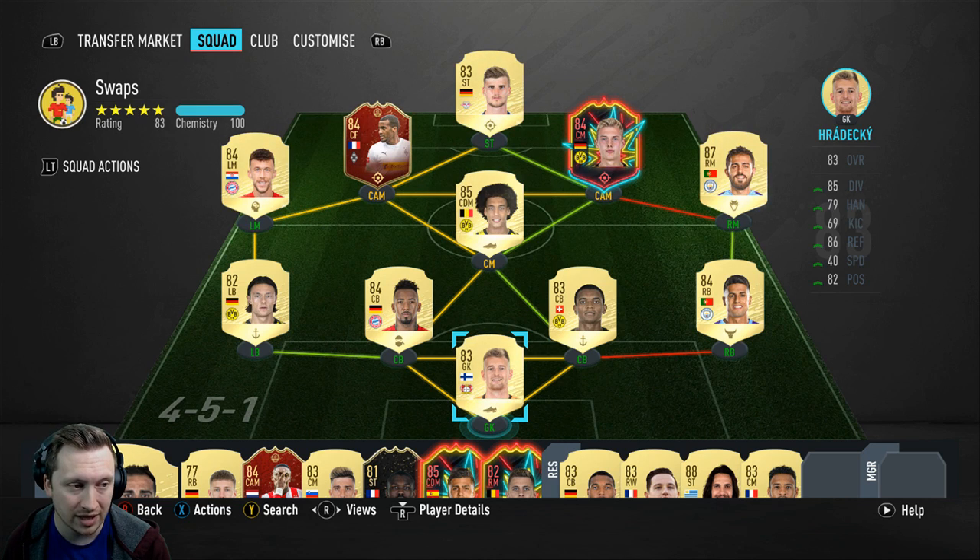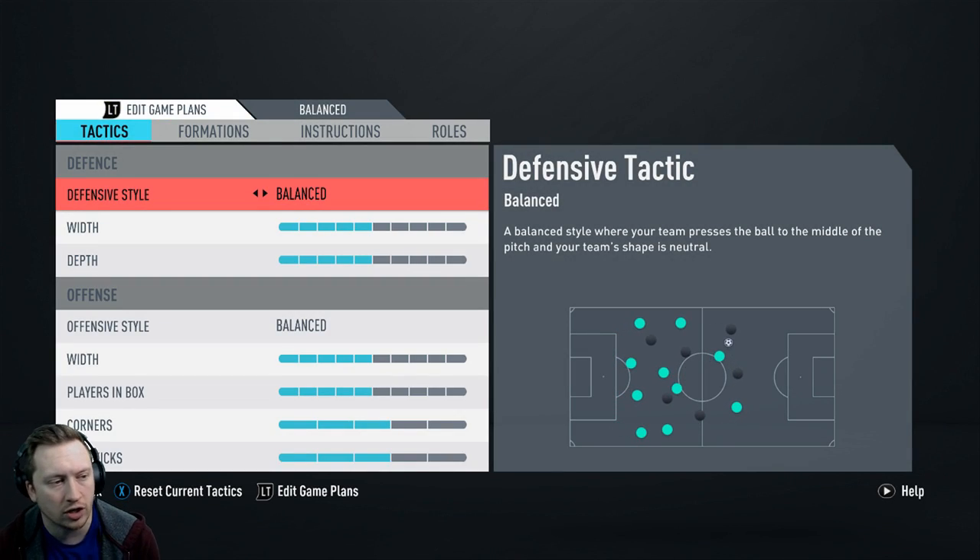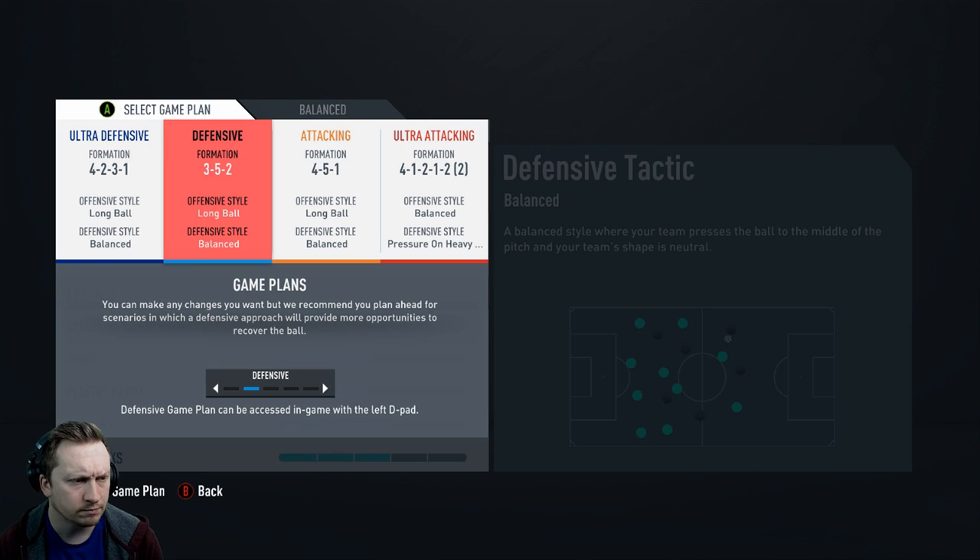If I wanted to make this a 79-rated squad, I probably could if I just took out the three highest-rated cards on the bench and replaced them with 49-rated bronze cards. In terms of instructions, I won't dwell on this too long — I made an instruction video on the 3-5-2 yesterday, so feel free to go check that out.